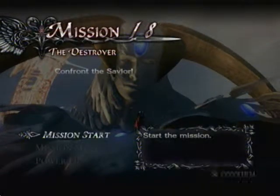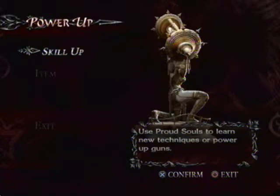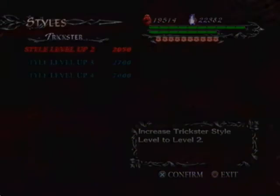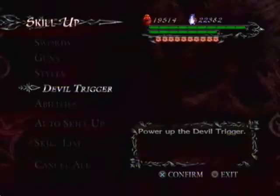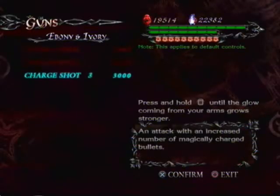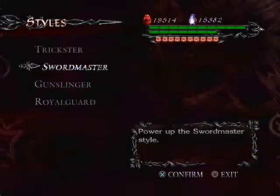Welcome to part 18 of the DMC4 playthrough. As you saw, Dante got his hands on Virgil's sword, Yamato. I can't really display it here because, for some strange reason, it doesn't exactly count as an actual style, but you actually gain another style — it'll explain soon.